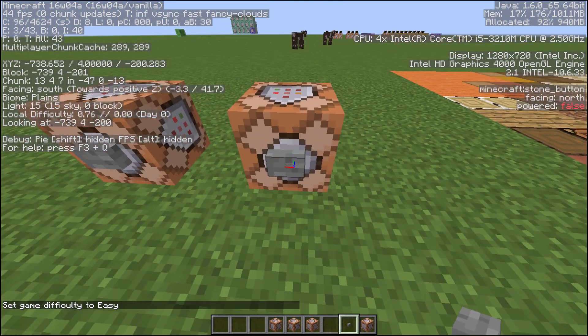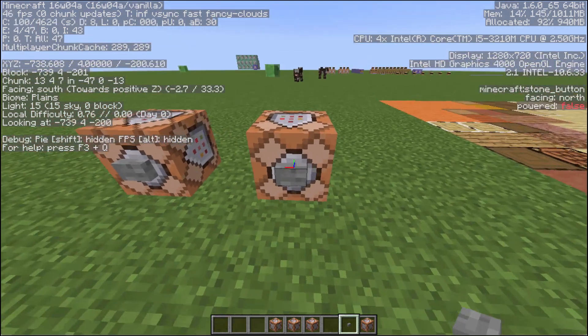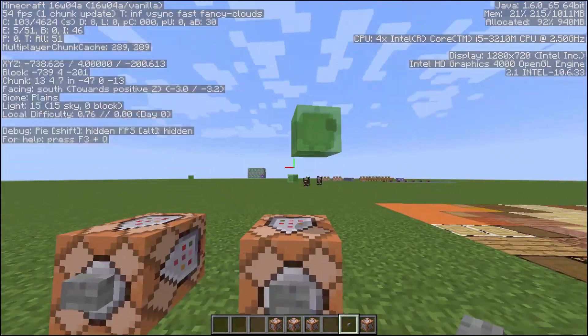If you need to put a button on something — hold down Shift and right-click it. Especially on a Command Block or a Furnace where right-clicking it does something else. Shift and right-click puts the button down. Boom — there is a slime.